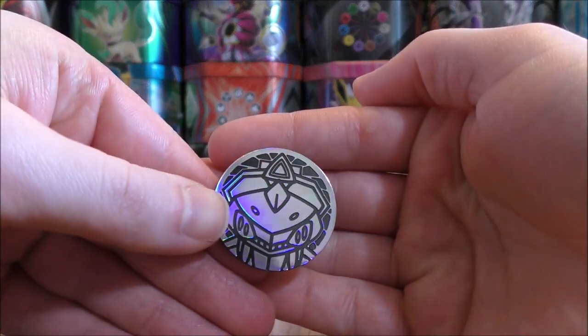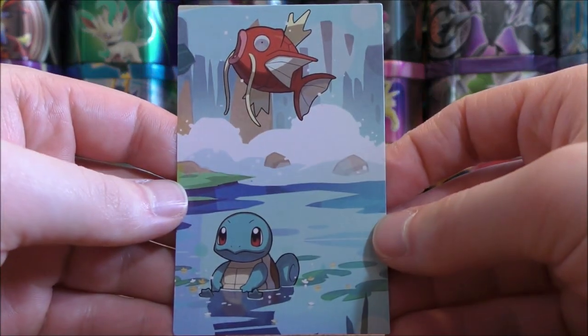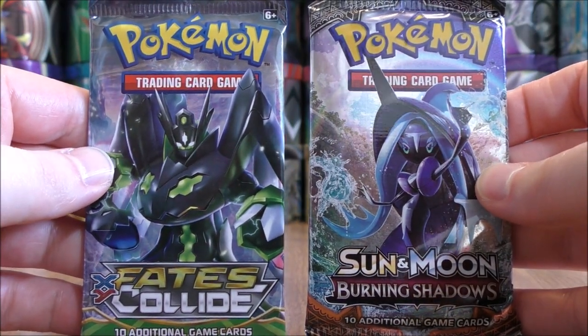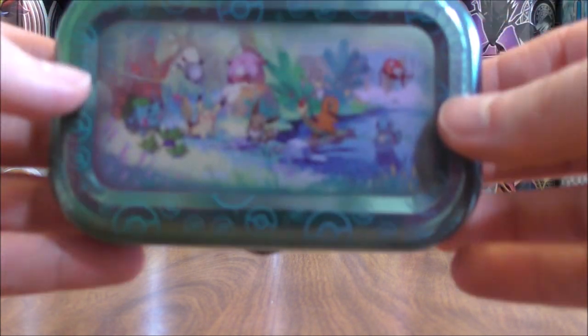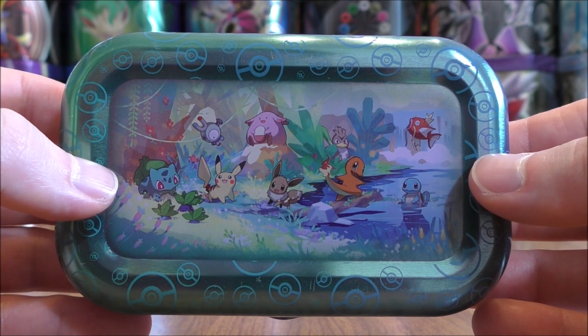Same coin — Genesect — as in the other Kanto Friends tins. The special collector's card. Now this is a little bit bigger than a Pokemon card, so it won't fit in a regular sleeve, unfortunately. And then the two Booster Packs: one Fates Collide, one Burning Shadows. Still hoping for that Charizard GX Rainbow Rare from Burning Shadows. I know a lot of people say that the three-pack blisters have a better chance of getting ultra rares — may have to pick up a few of those. And then here's the back of the tin showing the artwork if you combine all five of the collector's cards.